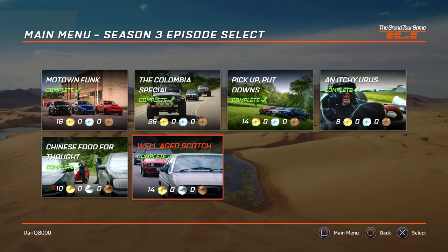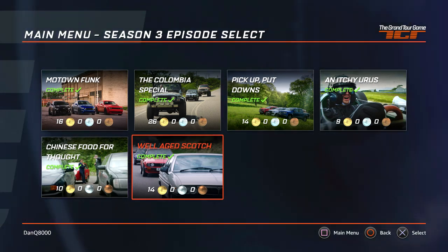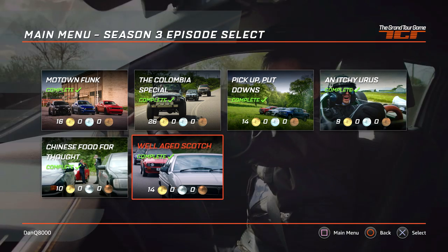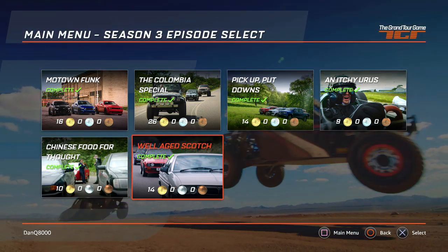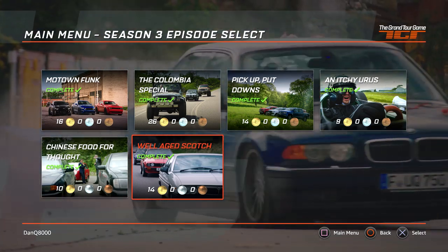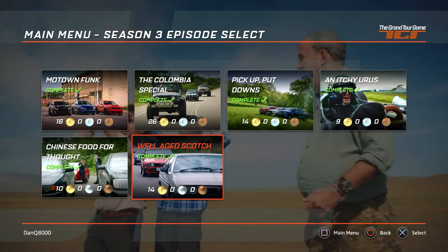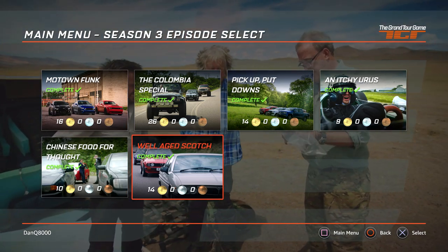All right, ladies and gentlemen, that is going to be it for this episode — Well-Aged Scotch. Hope you guys enjoyed this one. If you did, hit that like button and let me know your thoughts in the comments below. If you're not subscribed yet, be sure to hit subscribe and turn on the bell so you can be kept up to date. Also follow my pages on social media — Facebook, Twitter, Instagram, and Snapchat at Danku8000. Link in the description for shirts, hoodies, and 10% off your next DX Racer — use promo code Danku8000 at checkout. Thank you so much, take it easy, have a wonderful day — I'll be seeing you soon.